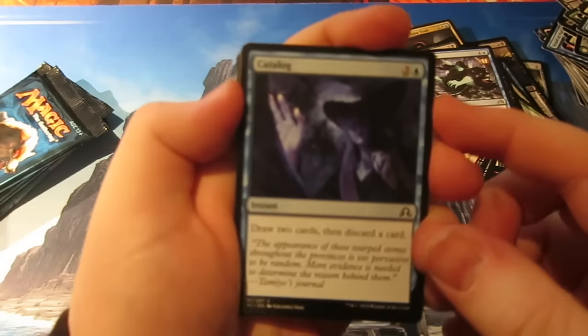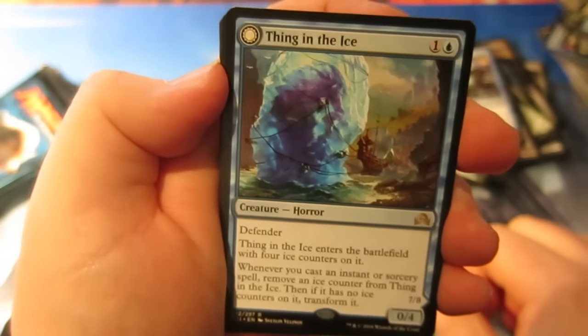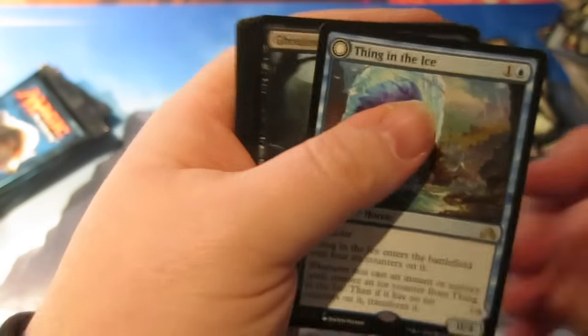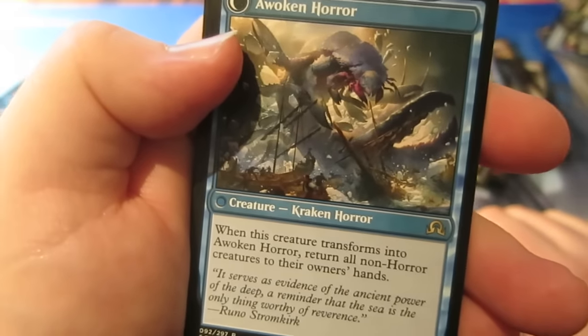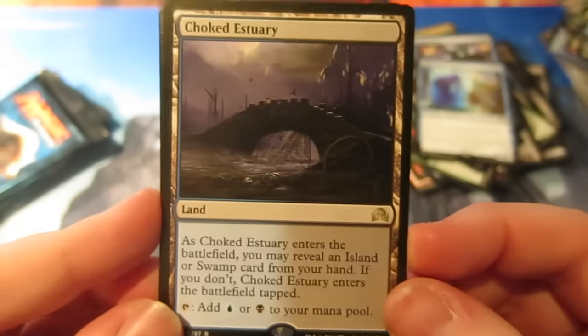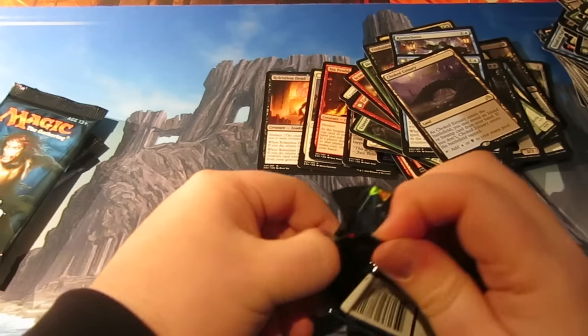Getting down the packs. We have Catalogue, and we get a Thing in Ice — absolutely brilliant card! It's a 0/4 Defender. Thing in Ice enters the battlefield with four ice counters; when you cast an instant or sorcery remove one counter, and when it has none you transform it into Awoken Horror, a 7/8 that when it transforms returns all non-Horror creatures to their owners' hands. And our rare is a Choked Estuary — that is a pretty sweet pack! Really like Thing in Ice — that was one of the cards I was most looking forward to apart from the Jace.